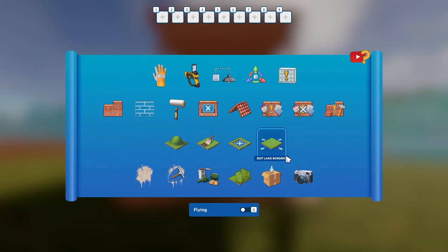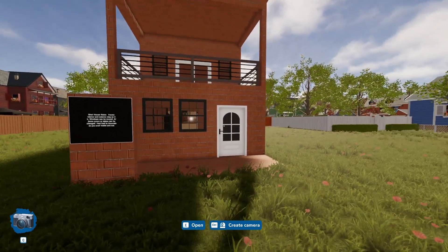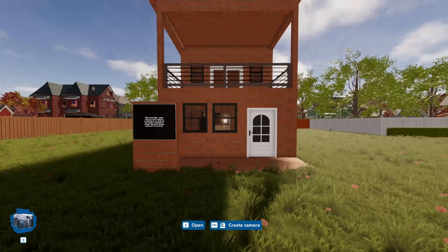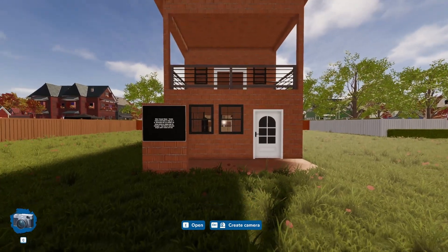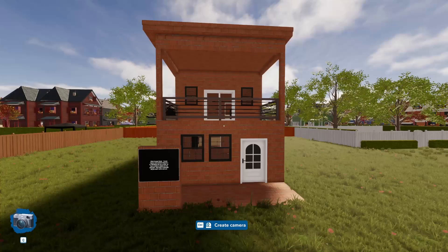The next thing I want to do is set the cameras. I'm going to go to cameras by right-clicking and going to 'Camera' — just highlight over it and left-click. I'll get myself into God mode, which is just a double-tap on the spacebar.